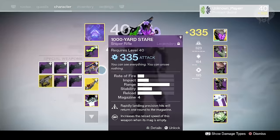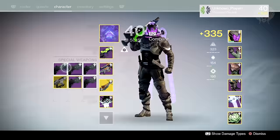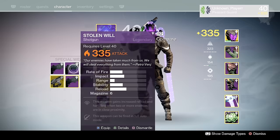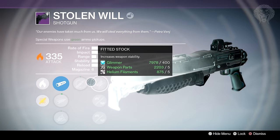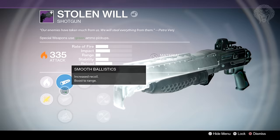Out of the six strikes I did in one sitting, I got four Stolen Will shotguns to drop — three of them are 335 and one is 334. Like I said, great infusion fuel, and every time we did a strike someone got a Stolen Will. Often two out of three of us actually got one, so the odds of them dropping are really high. Nightfalls are the best time to farm and you can walk away with a load of really good shotguns and infusion fuel from the ones you don't want.